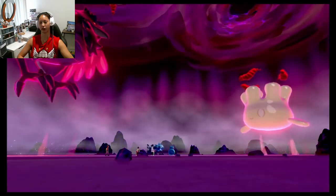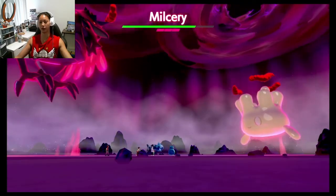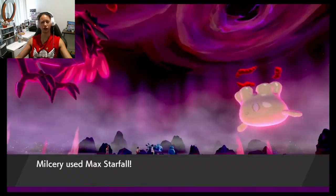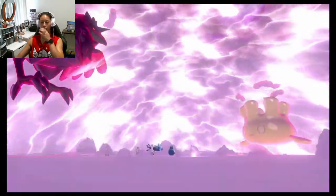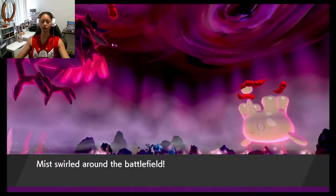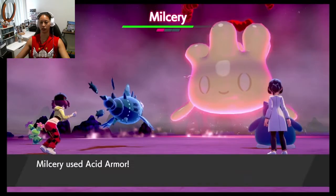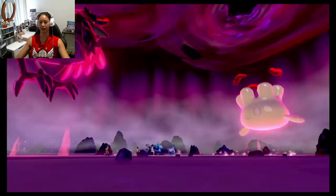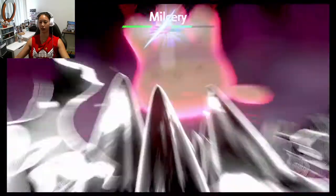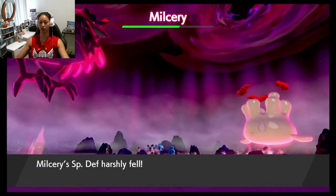Just going through getting this five-star Milcery. If you aim for four or five star, they're more likely to be four or five IV — and I actually did get a six IV Milcery, so it can happen with four or five star raids. Getting the Milcery is easier than going for an Alcremie or G-Max Alcremie because it's the unevolved form. If you just want to have a look at the Alcremie forms, feel free to skip forward — I do go through how to get each of the Alcremie forms.